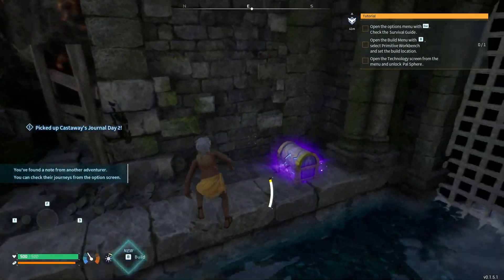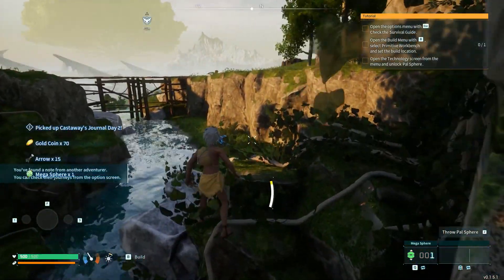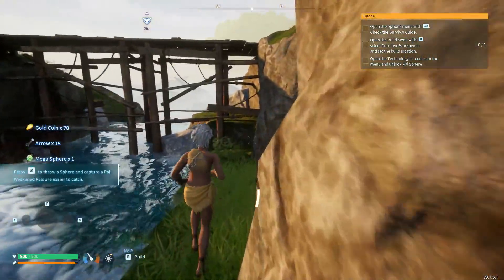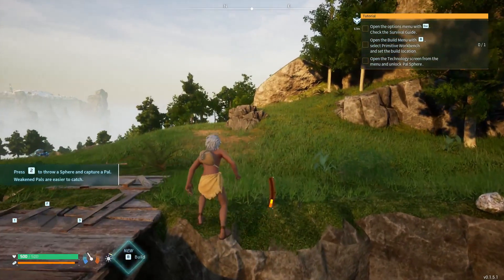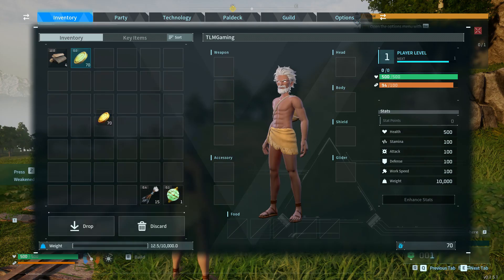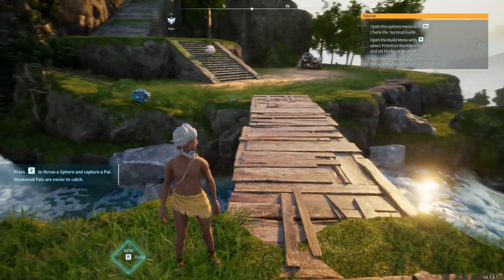There is a journal page for each of these little cards you pick up — Castaway's Journal Day 2. That was actually a really good chest; we got some arrows. Was that a Megasphere? Wow, that was a Megasphere this early in the game. Super lucky.